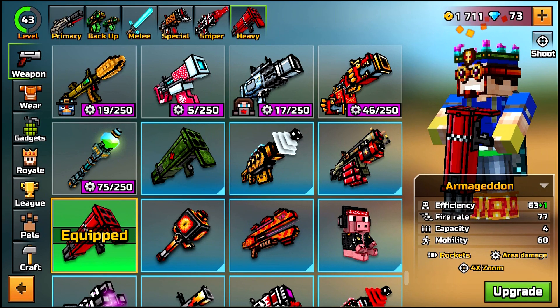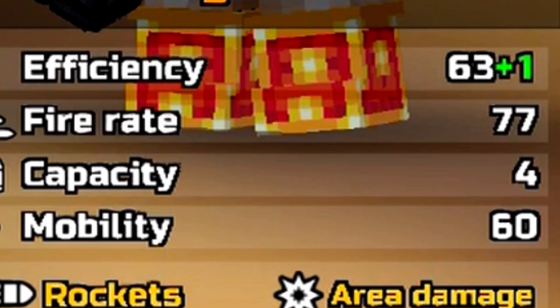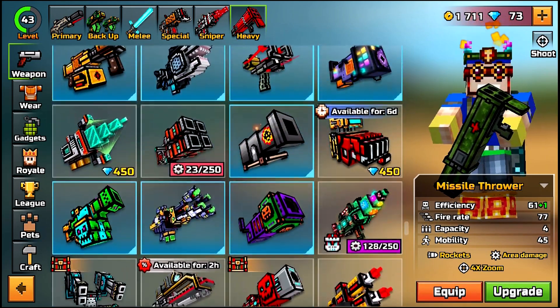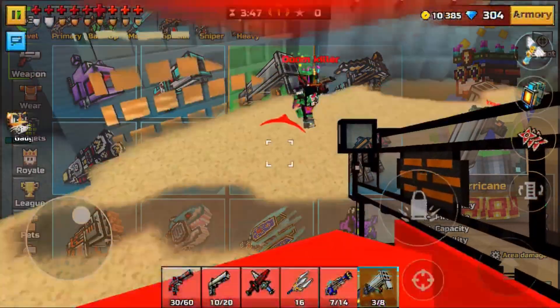For three years straight this thing used to be really average — below average compared to everything else in this game. It's actually a two-shot kill now, so it's really good. The only bad thing about this weapon is that it has a four-round capacity. That's literally the only downside. The Armageddon, the Missile Thrower, and the Hurricane are all really good, except the Hurricane was kind of broken back then.